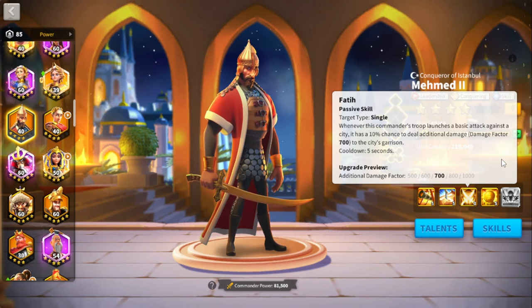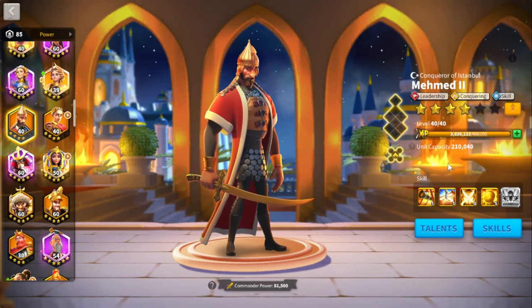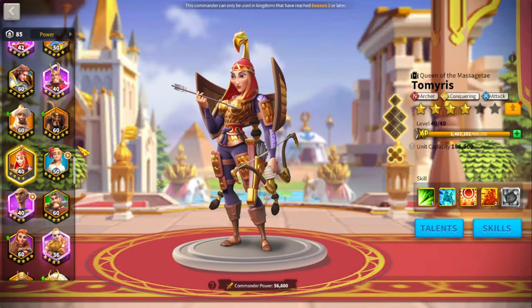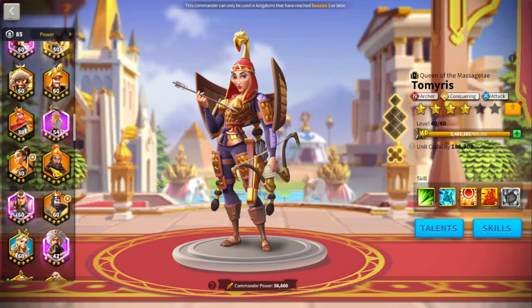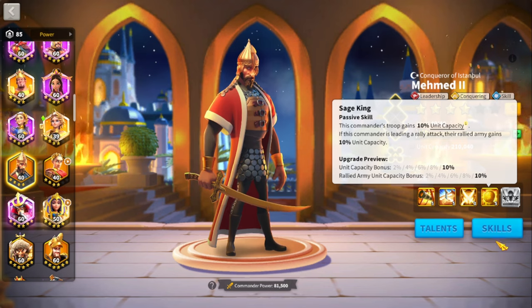His third skill is completely irrelevant for the open field — it's for launching attacks against the city, which you shouldn't be doing with Mehmed anyway. His fourth skill grants 10% unit capacity. While the rally aspect doesn't matter, the extra capacity is very beneficial: at level 40, Mehmed holds 210,000 troops versus Tamara's 186,000 — that's an extra 24,000 units, which means more skill damage from having more troops.